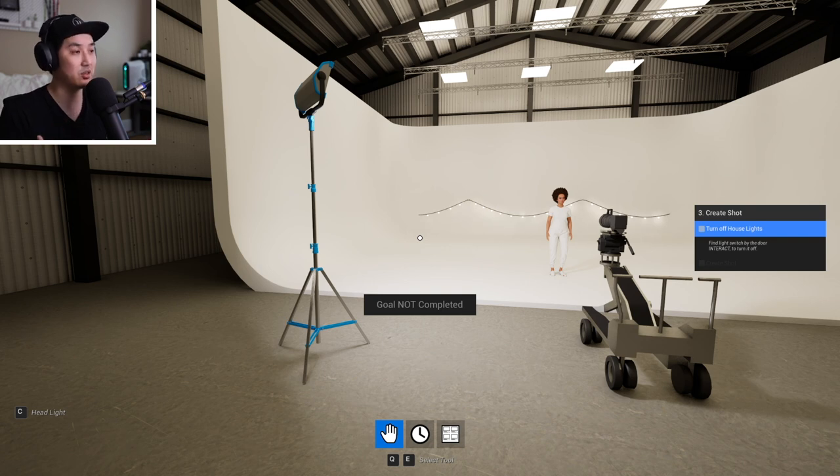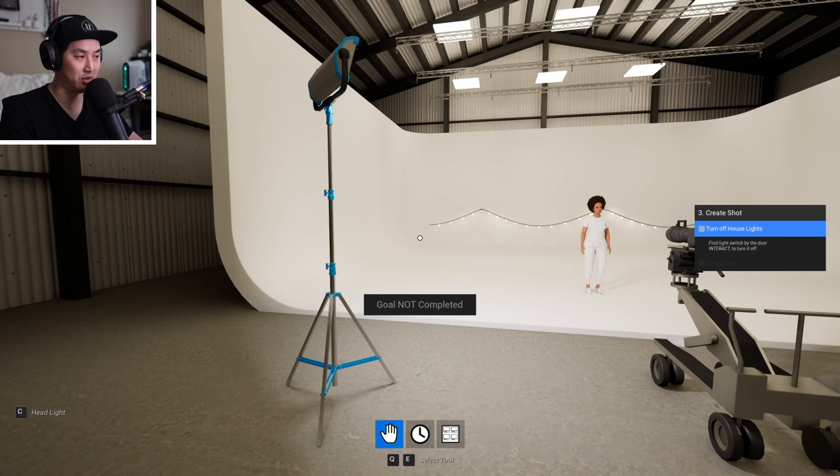The lights have modifiers now. The lighting system in general is going to be a lot more complicated — hopefully not too hard to interact with, but there are a lot more modifiers and grip equipment coming. This is the interface for it for now.